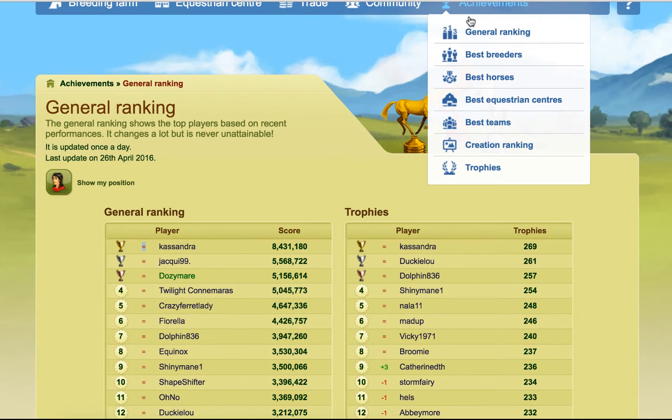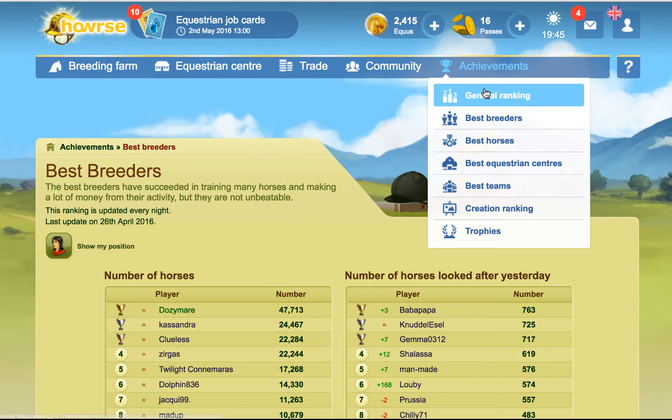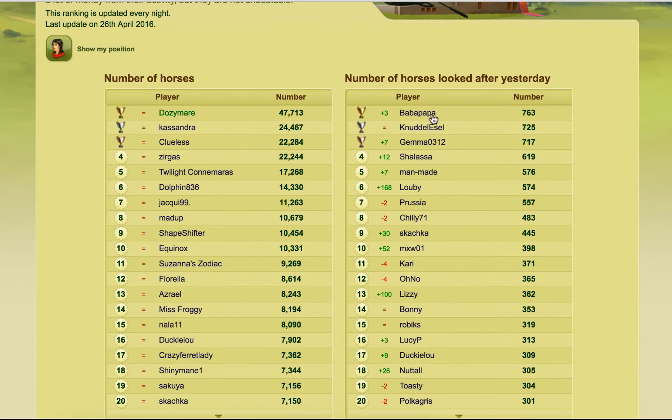Let's have a look at the best breeders, because this is a little bit more colorful. Whenever you see a plus in green, this means that the person went up — something they increased from the day before. We can see that this player went up by three spaces since yesterday. We can see that this player stayed the same. We can see that these players went down by two spaces. So the minus with a red color means you've gone down, green means you've gone up, and the equal sign means there's been no change.